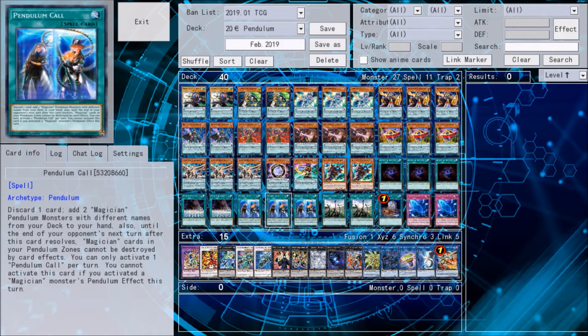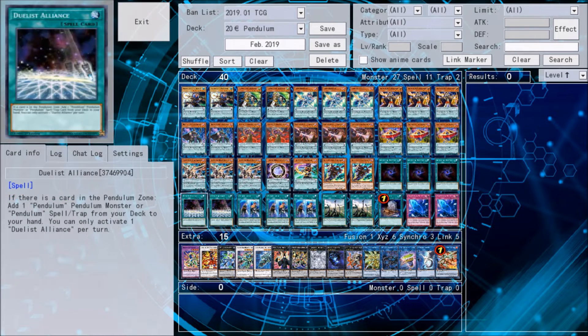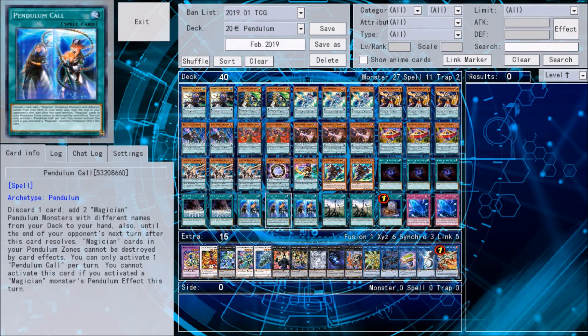Two copies of Duelist Alliance and three copies of Pendulum Call. We play an extremely large number of Magicians, and three Alliance bricks in hand because you can't have too many of them. Unlike the other Magician Odd-Eye Stack, we have no additional targets — meaning we only have Pendulum Call to search, not, for example, Arc Dragon.